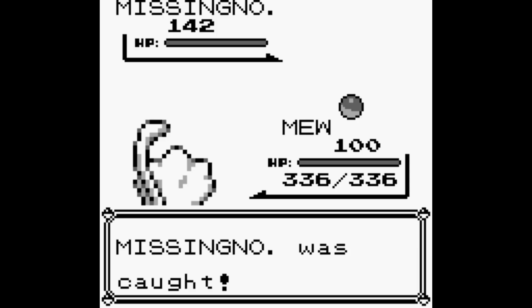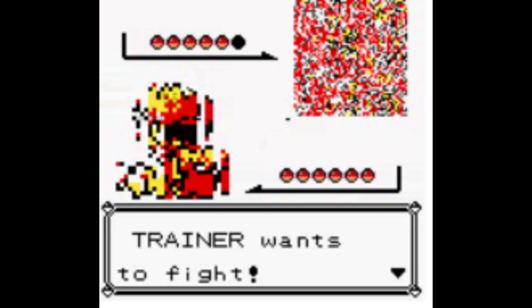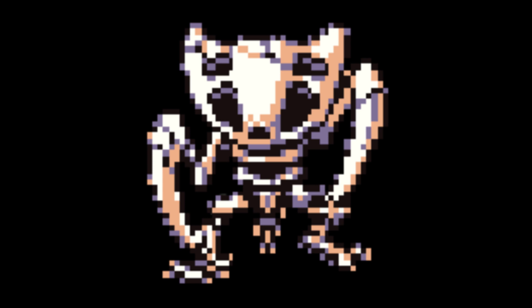Missingno is such a cool glitch because it can actually be captured by the player, just like any other Pokemon in the game. When captured, the Pokemon will know moves depending on what form was used to catch it. The normal form will usually have three moves slotted: Water Gun twice and Sky Attack. The Yellow normal form will have Payday, Bind, and Water Gun. The fossil forms of Missingno are interesting because they will have the moveset of the Pokemon that was last assessed by the game, meaning that you could get a Missingno with almost any moveset that you would want.